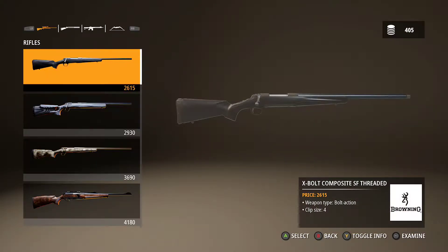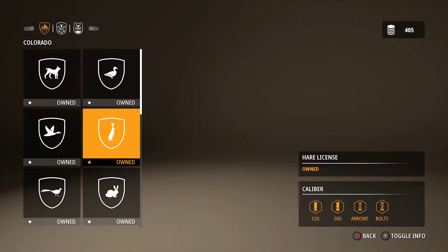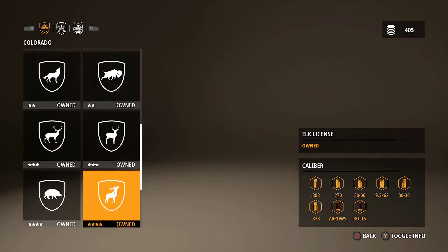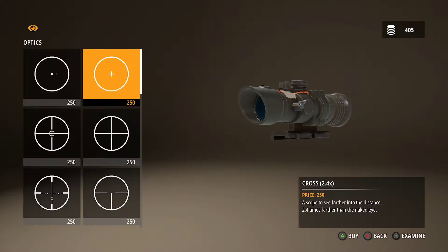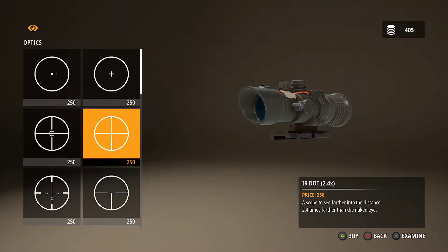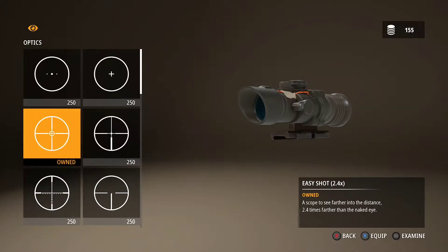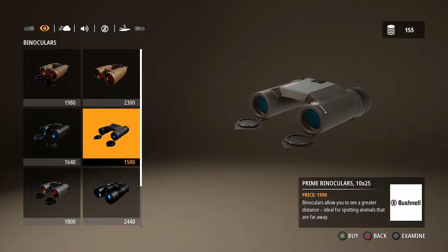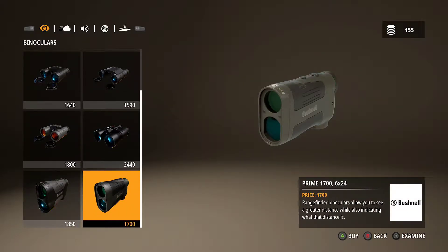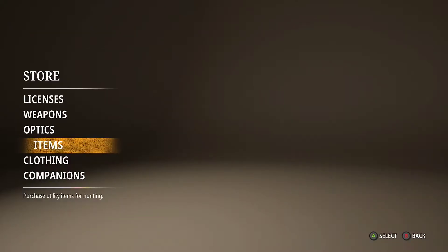You can upgrade and buy weapons. I already bought a bunch of stuff so I don't have a lot of coins left, although you do get more as you progress through. It's pretty open-ended from what I've seen so far. You can buy upgrades — we could buy a scope. Let's see which one we like. Good old crosshair — let's do that one. There's all sorts of items you can get to assist you in your hunting adventure.